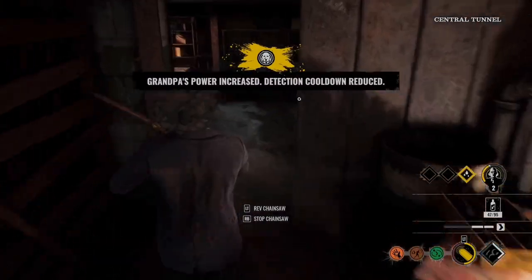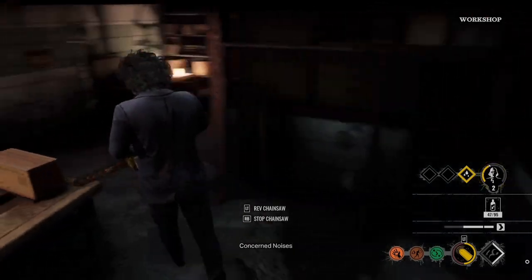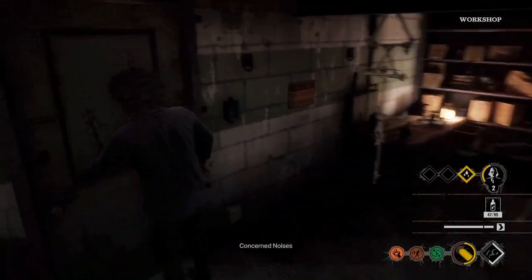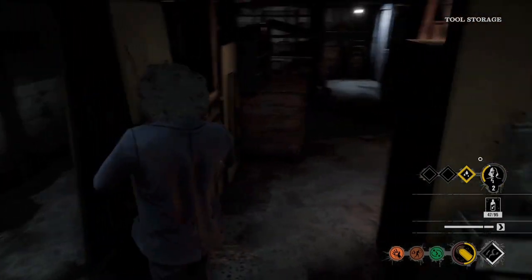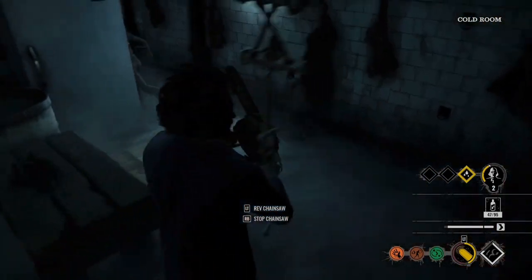All right, so this is the game bug I encountered while playing Texas Chainsaw Massacre. I am chasing a victim — I can tell he's close by — and the specific finisher I have is where the character drops the victim on the floor and then puts the chainsaw through his back.